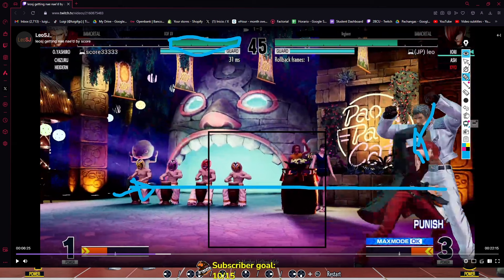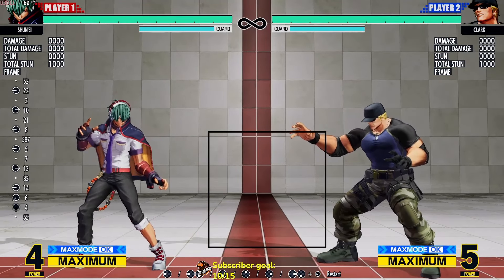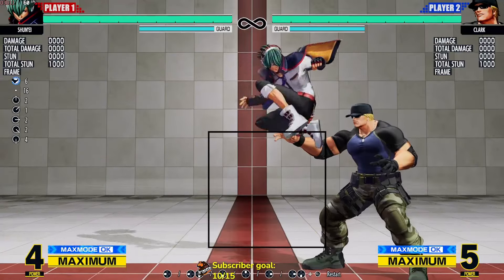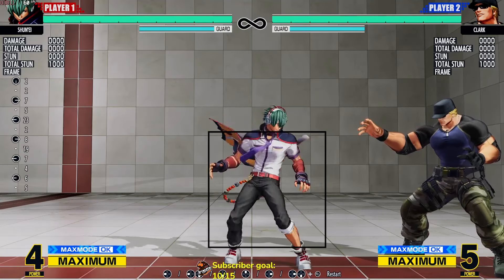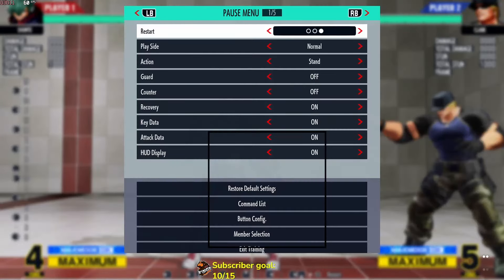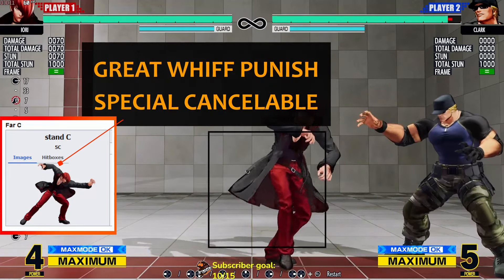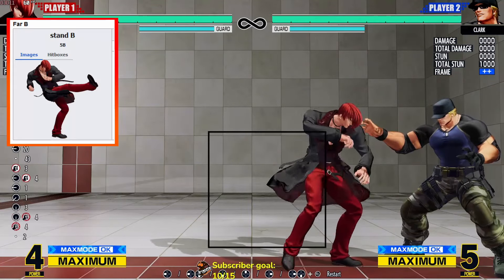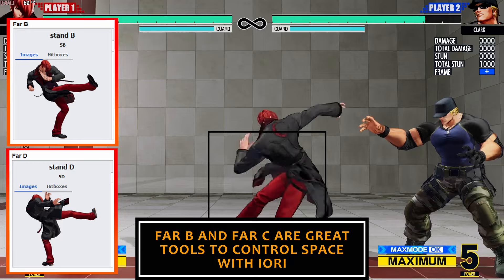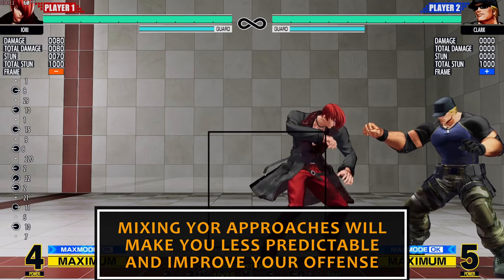Another approach you should take — I think your approach is rather stale, and this happens to me too — where your only two ways of approaching are either dashing in and grabbing, or just hopping in. That's not your only way to go in. When you're playing around this range, especially with Kyo, you have far C — amazing for punishes and special cancelable — you also have far B and far D. Look how far this reaches. Play around your pokes. You should also alter your approach.